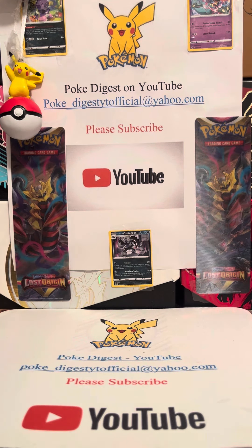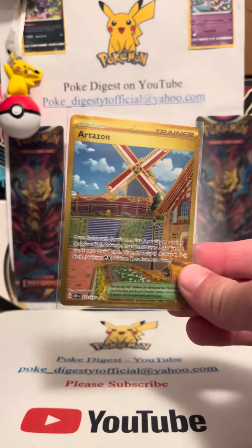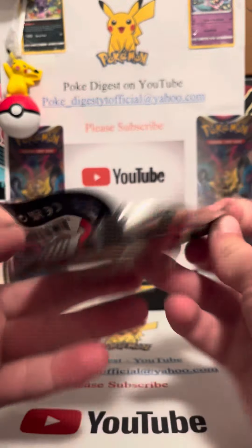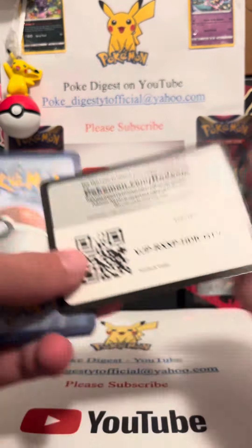Hello, welcome back to the video. In this video we're gonna be opening up a Scarlet and Violet base booster pack — this one just came out of the stackable tin. If you watched yesterday's video, you'll see we pulled the artisan gold card from the first booster pack, so make sure to go watch that video — it was actually insane. We got the code card and a psychic energy.